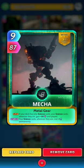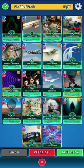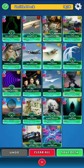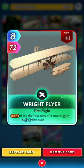First up we have the Linux Kernel, a grey card. Played next to any science cards, your science cards wherever they are gain 15 for three turns — repeat for each album, which doesn't apply to this deck. Still a grey card either way, and if your deck only has science cards, your cards wherever they are gain 10 for three turns. Brilliant card.